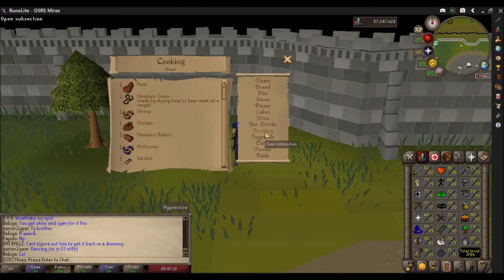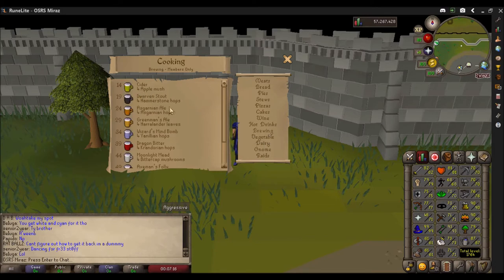If you go into your cooking guide and go into brewing, you can find a list of all the different drinks and the ingredients needed for each one.